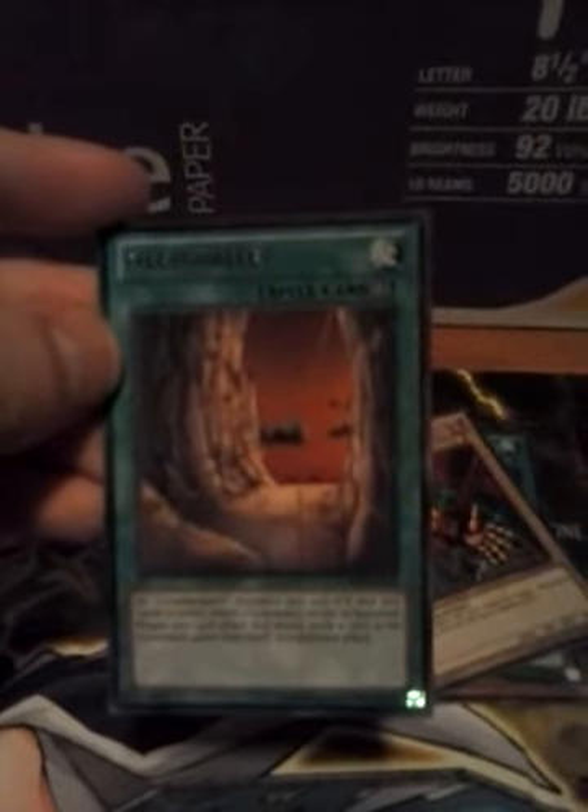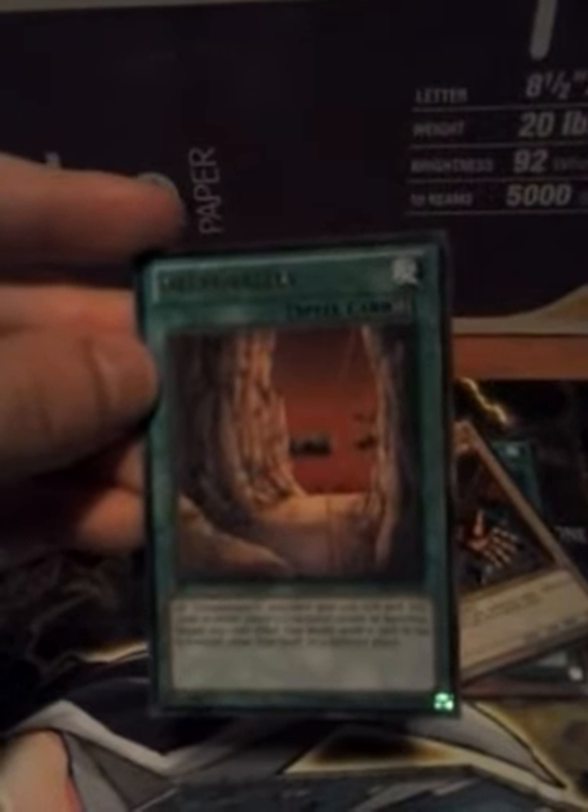Necro Valley — holographic, rarity unknown, please tell me in the comments. Effect: all Gravekeeper's monsters gain 500 attack and 500 defense. Cards in either player's graveyard cannot be banished, and any card effect that would move a card in the graveyard to a different place is negated. Complicated but pretty cool. If you have a Gravekeeper set, I don't think I do, but I'll have to look.